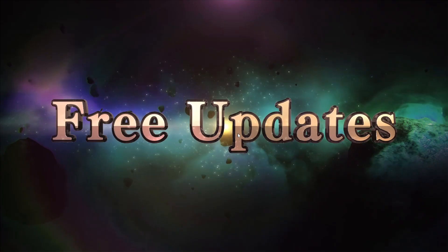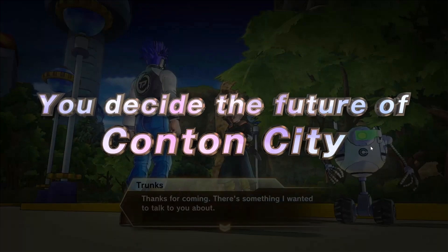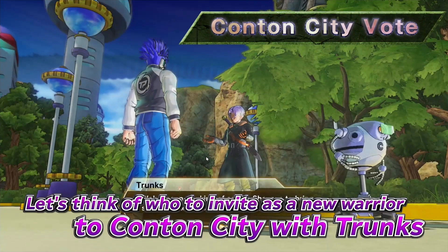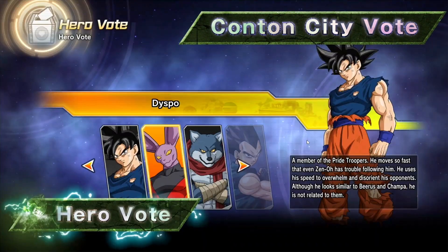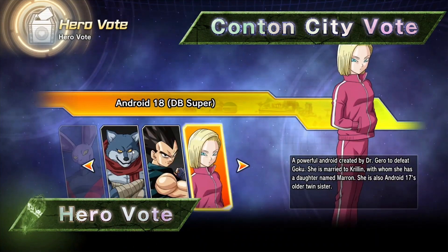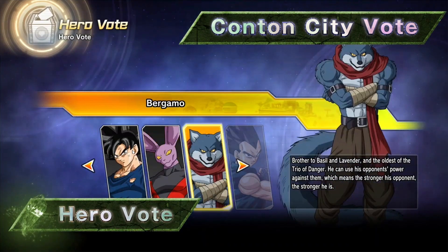Next up, everything within the free update — a lot of new information we haven't seen before. You decide the future of Conton City — this is the Hero Voting System. Participate as a Time Patroller; Conton City votes now begin. We talk to Trunks to think of who to invite as a new warrior. We have four characters we already know — Ultra Instinct Goku, Dyspo, Bergamo, and GT Vegeta — but look at the fifth character: Android 18 Dragon Ball Super. This confirms we have five new characters for the Hero Voting System.